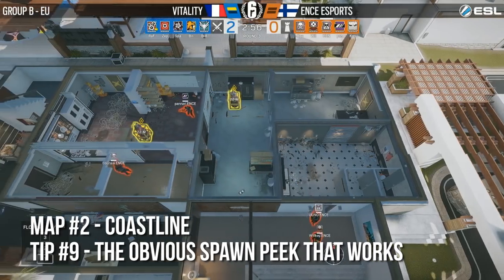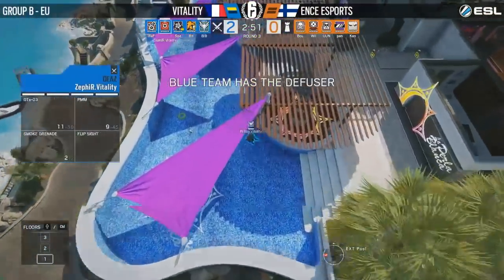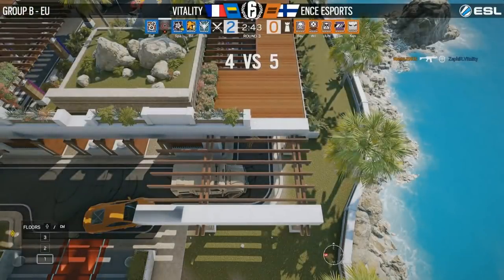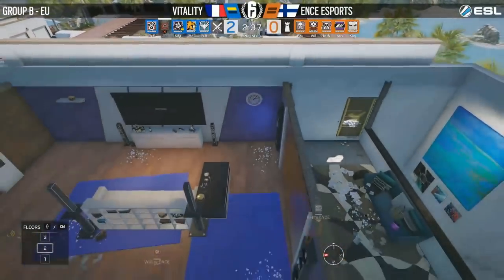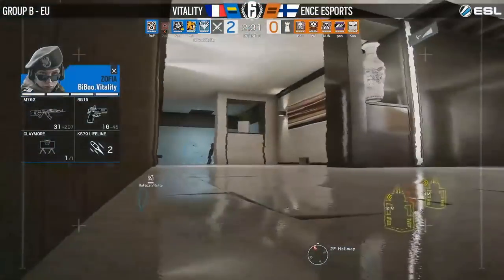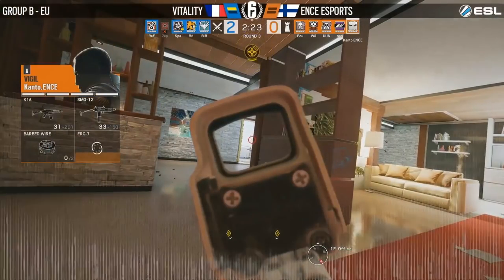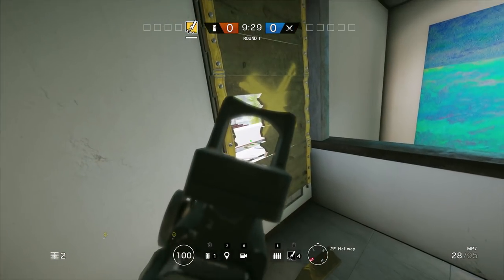ENCE opts to switch to kitchen at the very final moment. When you're in the position ENCE is in right now you've got to start taking everything you can get, and Kanto is highlighting just that as he goes for a spawn peek onto Zephyr. That's not the operator you want to be losing right now. The really interesting thing is that's an extremely common spawn peek — it was at the top of lobby stairs, a very predictable window — but Kanto with his exceptional skill was able to make it work.